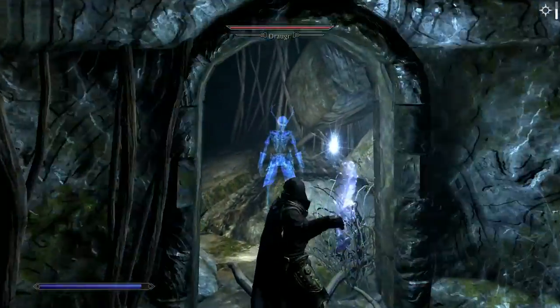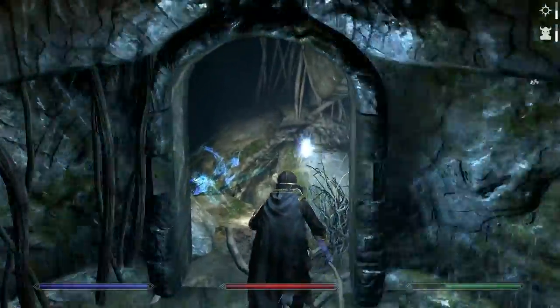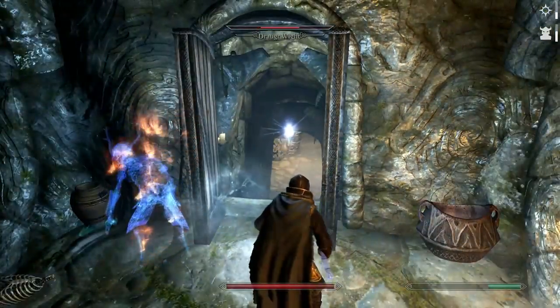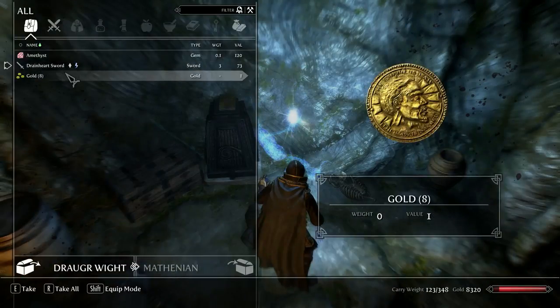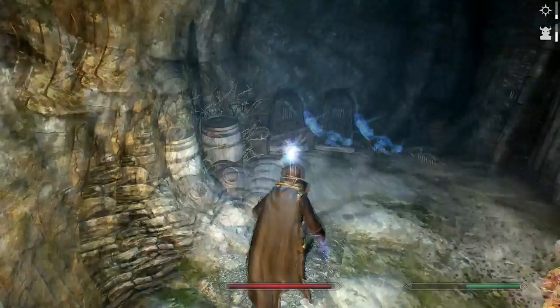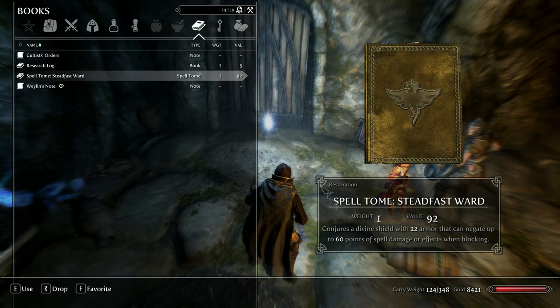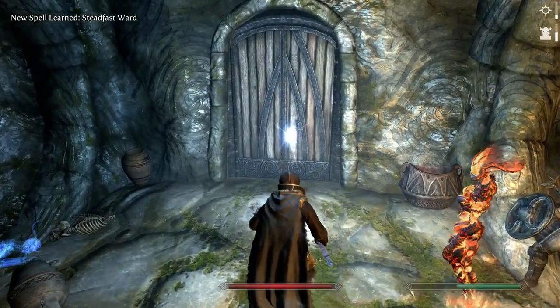I like how the Drainheart ones are just standing in plain view. Two or three hits and they're all dead. Just close that door so no one else comes through — yeah, they take away all your stamina. Steadfast Ward — that's actually useful if you want to use Ward spells. With Spurk mod it gets changed to an actual proper shield, but I'm not going to use it because I'm not interested in blocking whatsoever.